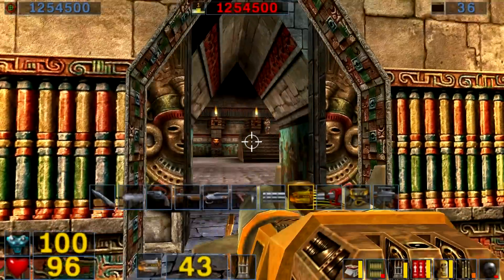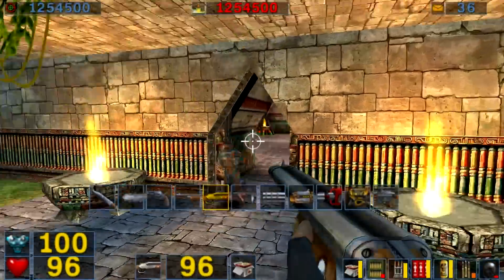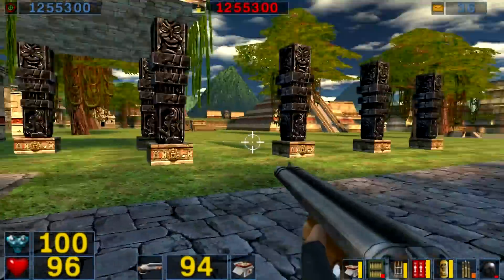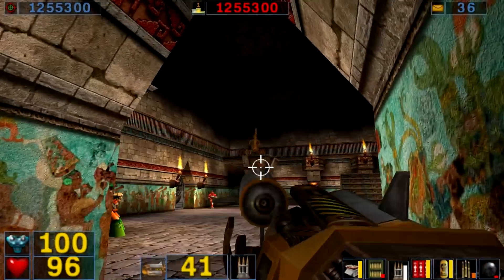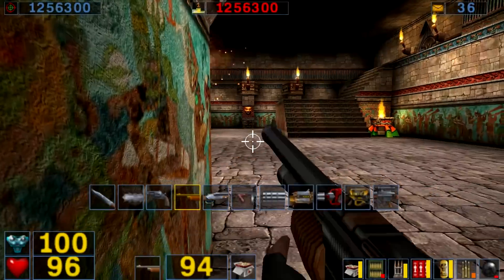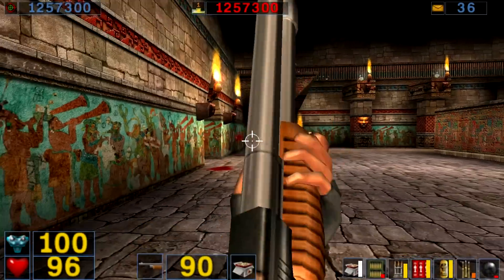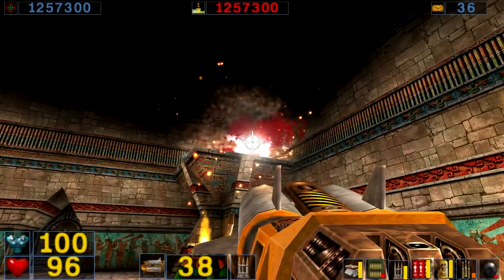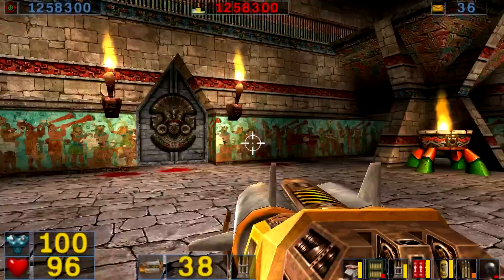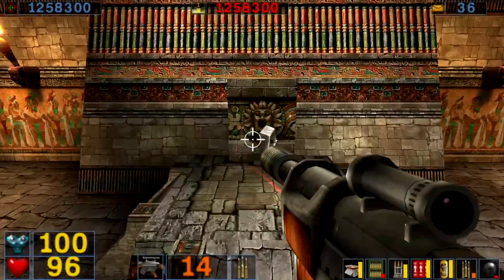The first mask is over here. It doesn't really matter in which order you get the masks, but some enemies only spawn after you've picked up one of the masks, and some enemies only spawn when you've picked up both of them. I find that the enemy spawns are a bit easier to take care of — or at least a bit easier to see — when you get this mask first. The first mask is inside this room, guarded by a bunch of things that shoot spikes, but they barely do any damage.